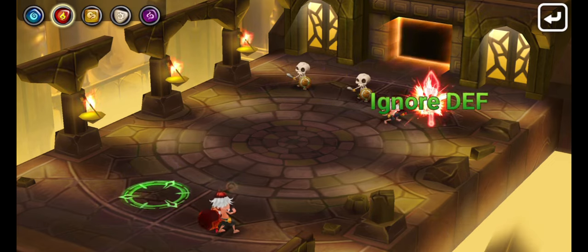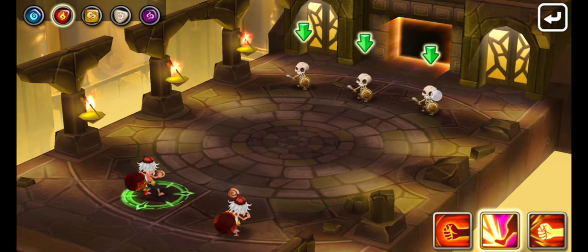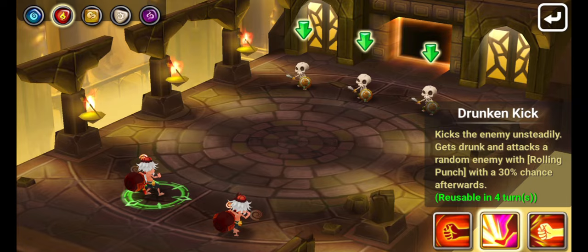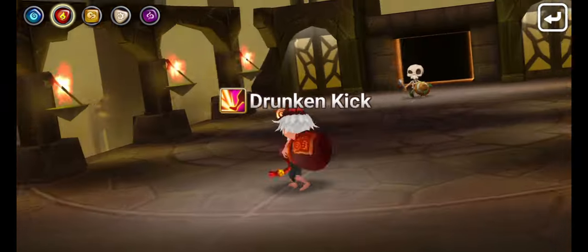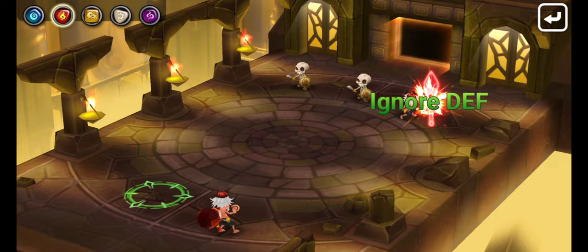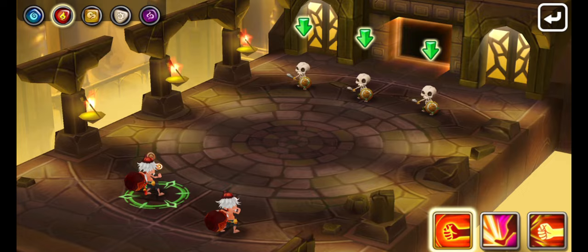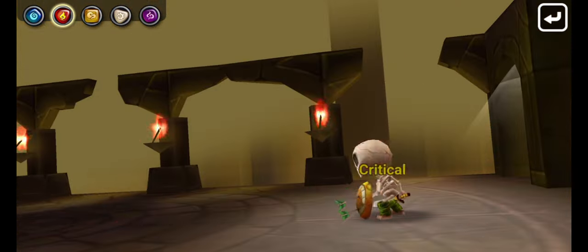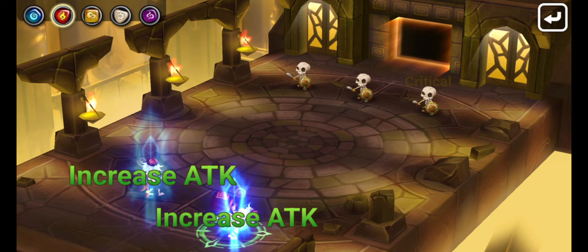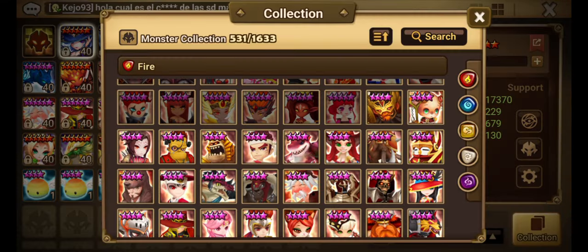Okay, so skill one — obviously this is going to be a basic roll and punch. Skill two — it looks like it was two or three hits, boom boom. And then he did have the chance to proc. It's either two or three hits — it sounds like three. Then you get skill three: one, two hits, and then attack increase. And then the chance to do that. Pretty basic.